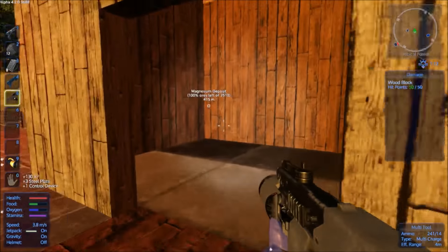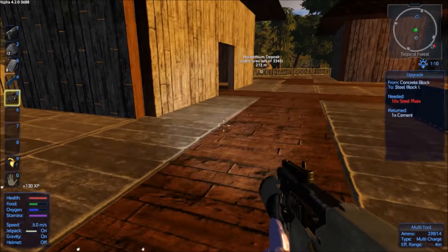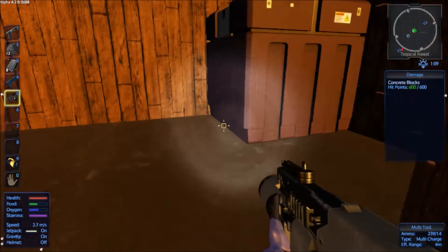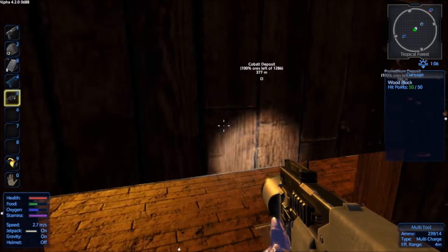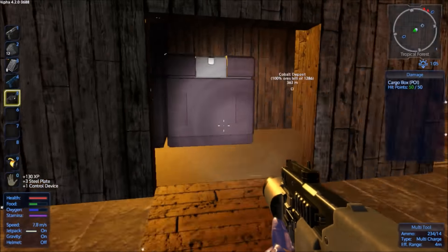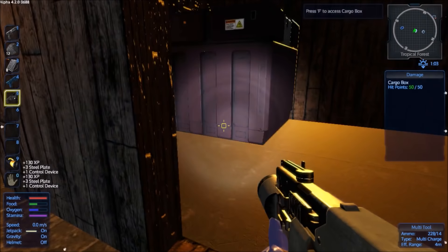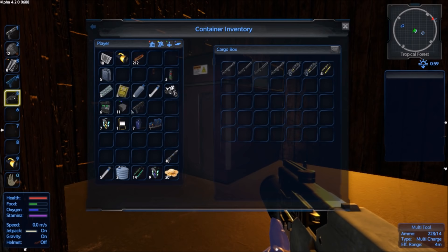I'm removing all of the POI containers. The one I'm consolidating right now is over here. There's one more container over here - I'm going to put the tools over here and this will be the tool shed. That over there will be the construction shed with all of the blocks and stuff.